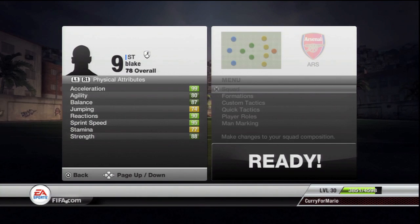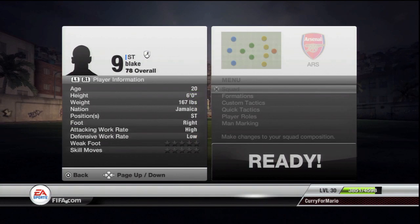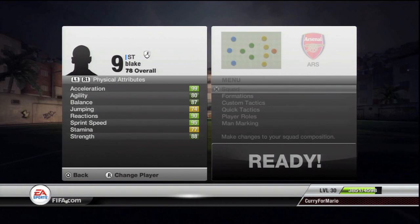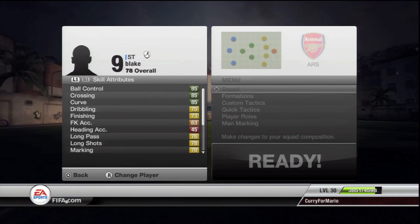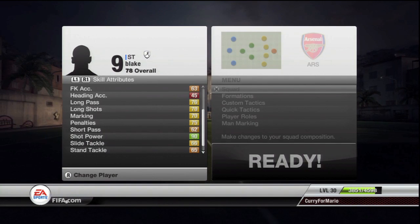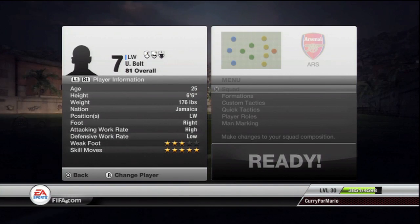Going from one Jamaican to another, in the right-wing position we have Johan Blake. Four-star weak foot, four-star skill moves, 99 acceleration, only 95 sprint speed. I couldn't make him quite as fast as Bolt, but Johan Blake's really good. His shooting stats are pretty average, but what are you going to do? This guy's a sprinter, not a footballer.